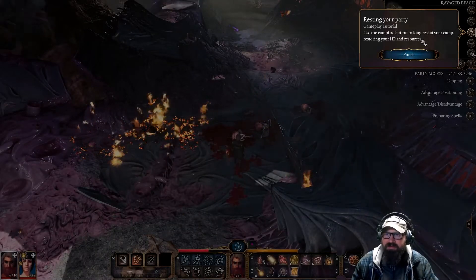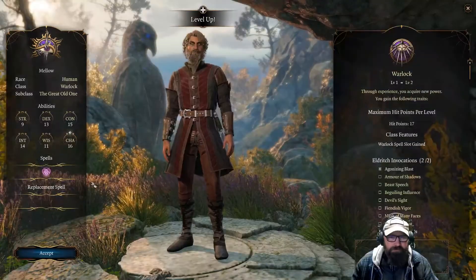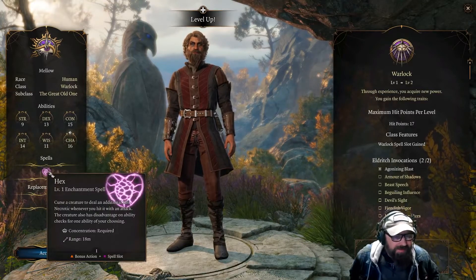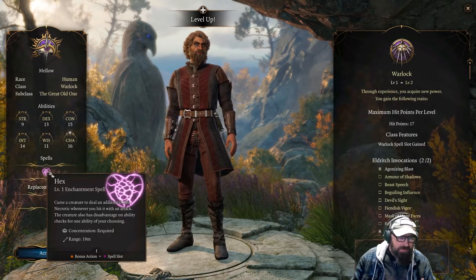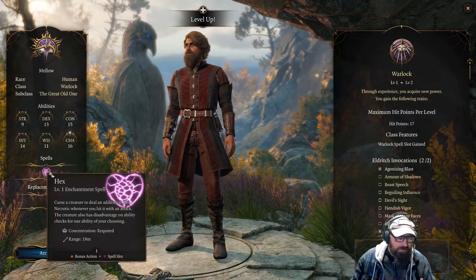Resting our party with the campfire button — long rest, restoring HP and resources. Our new spell is Hex: curse a creature, deal additional 1d6 necrotic whenever you hit with an attack. It also gives disadvantage on ability checks for a chosen attribute.